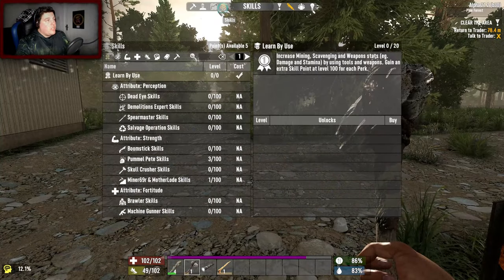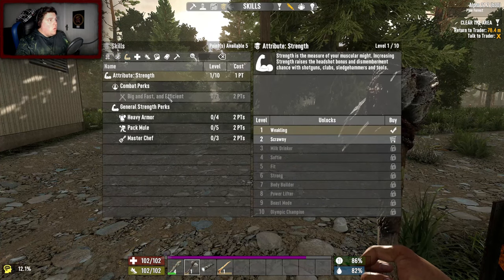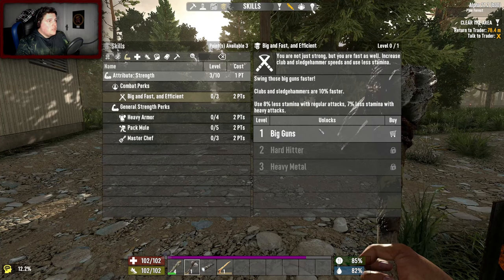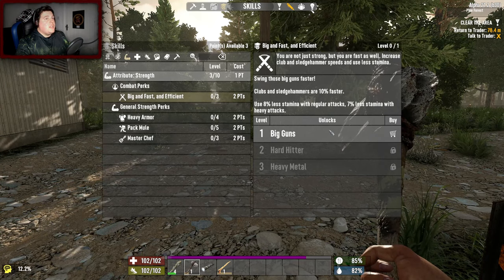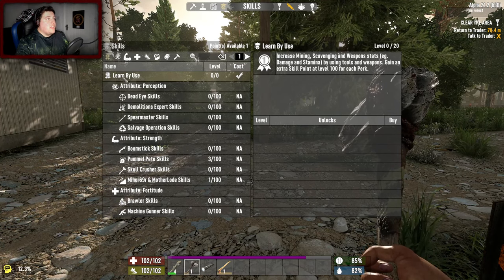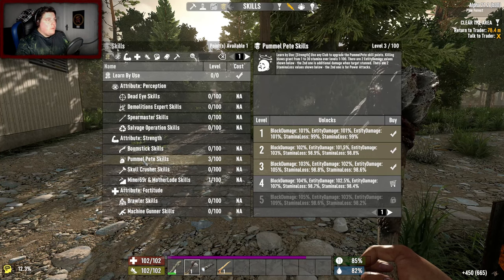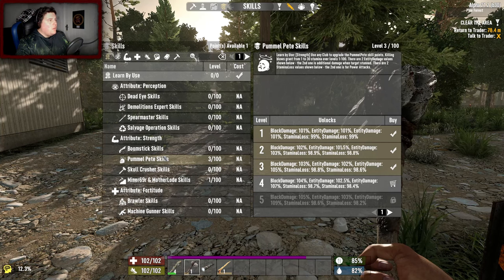During the night I was checking out the skills - I've got five available skill points, which is crazy. I want to go into strength. I hate that it's two points. Clubs and salvage hammers are 10% faster, use 8% less stamina with regular attacks and 7% less stamina with heavy attacks. A lot of the weapons, melee and guns, is literally learn by use - that is cool. We level with three points into Pummel Pete, which is clubs - though it's called Batter Up now I think.